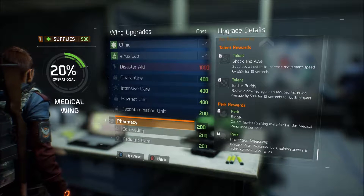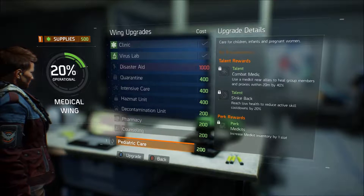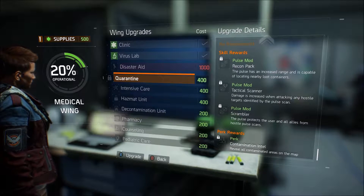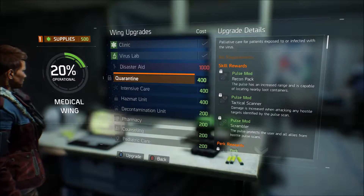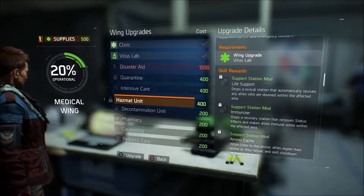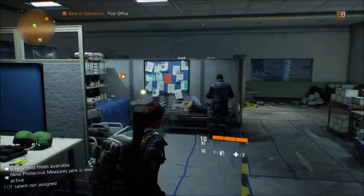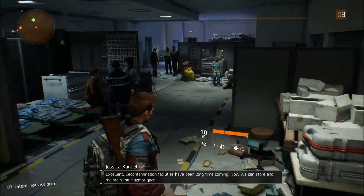Collect fabrics in the medical wing once per hour. Increase credits gained by 10%. Increase med kit inventory by 1%. Reveal all contained areas on the map. I think we're going to go with the hazmat, because we really want to be able to access more of those quarantine areas. Decontamination facilities have been a long time coming.